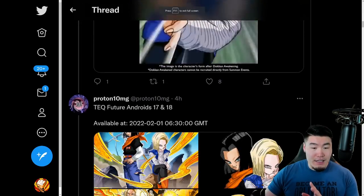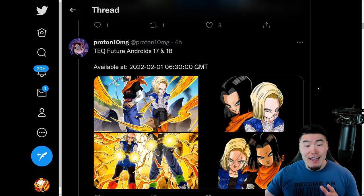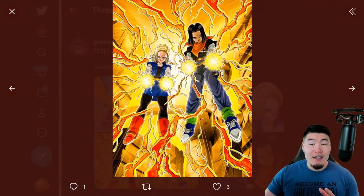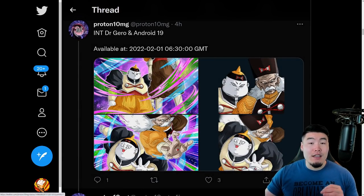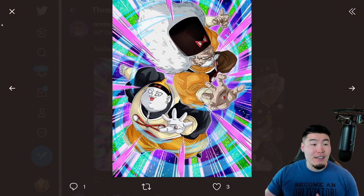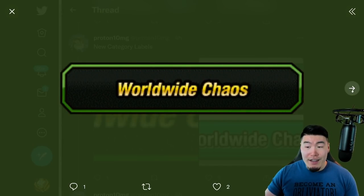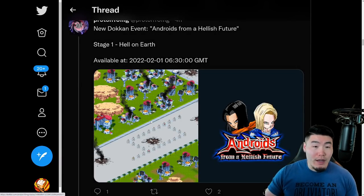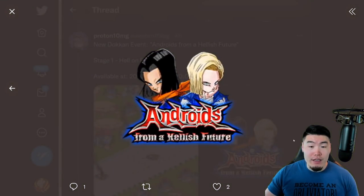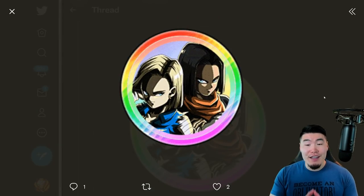Their release date is February 1st — right now it's the 27th, so we'll see them in about five days. We have the SSR form as well as the TUR, so those are the Tech Dokkan Fest Androids. We also have the assets for the side unit on their banner, which is Dr. Gero and Android 19 — this is the SSR and this is the TUR.